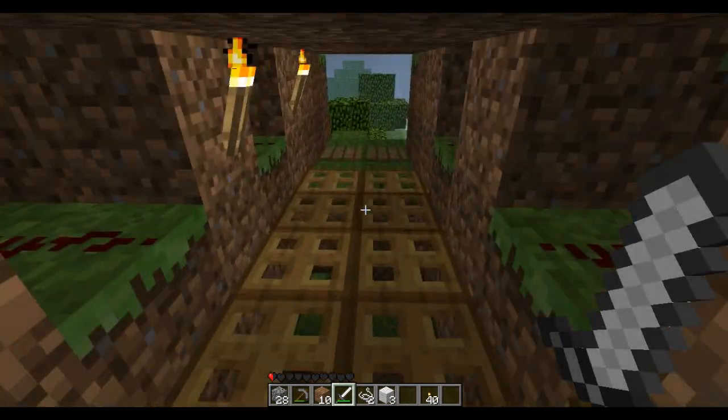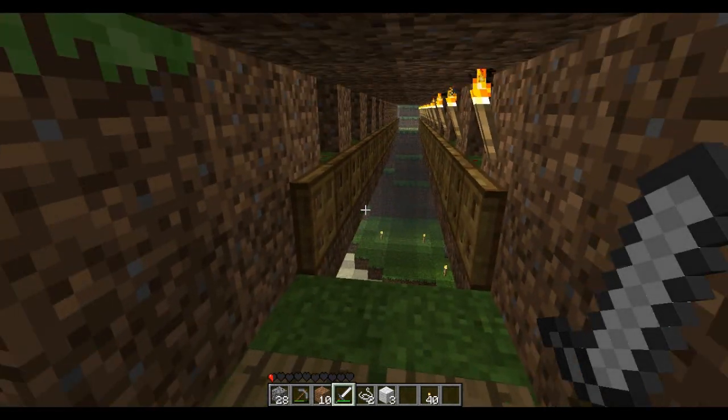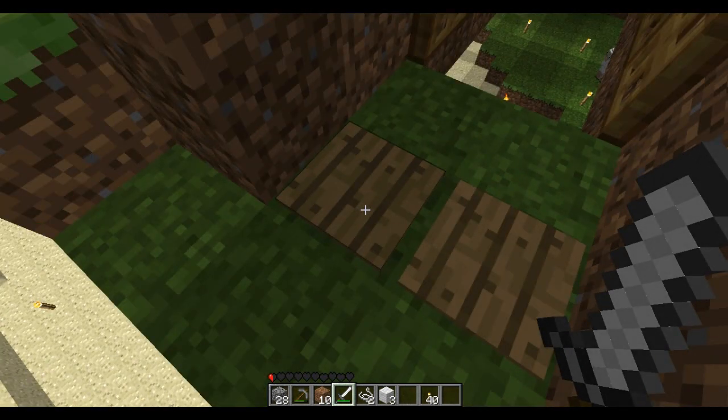If you're gonna build this, one little bit of warning: don't have grass around your pressure plates or anywhere where friendly or hostile mobs can step on your pressure plate. Because while you're on the way across the bridge, they could step on it and you fall to your doom.